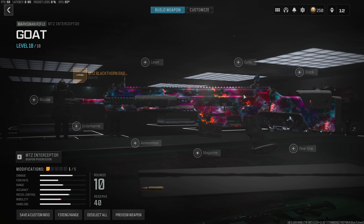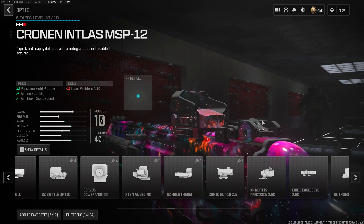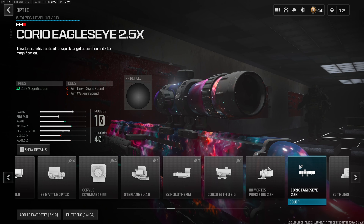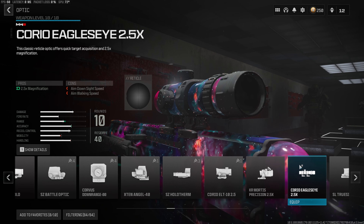For the second attachment, we want to throw on the best long range optic in Warzone 3, and that is going to be the Corio Eagle's Eye 2.5 times. This optic is super clean, very easy to use, and gives us zero added visual recoil — very similar to how the VLK was in Warzone 1.